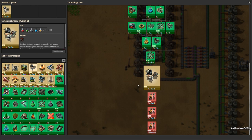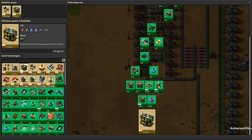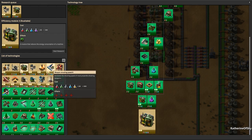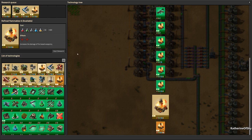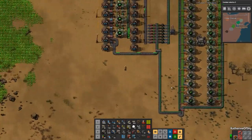Let's go ahead and get combat robotics here and see what else we can get. Efficiency module 3 — wow, okay let's put that in the queue as well. Follower robot count — I don't know if I ever want to get into that, it's so much stuff. Weapon shooting speed — might as well get it. Refined flammables as well. Just queue those up and let those get going.